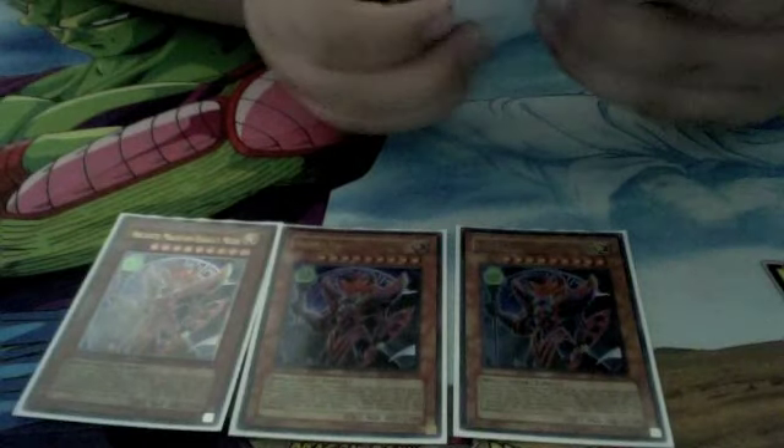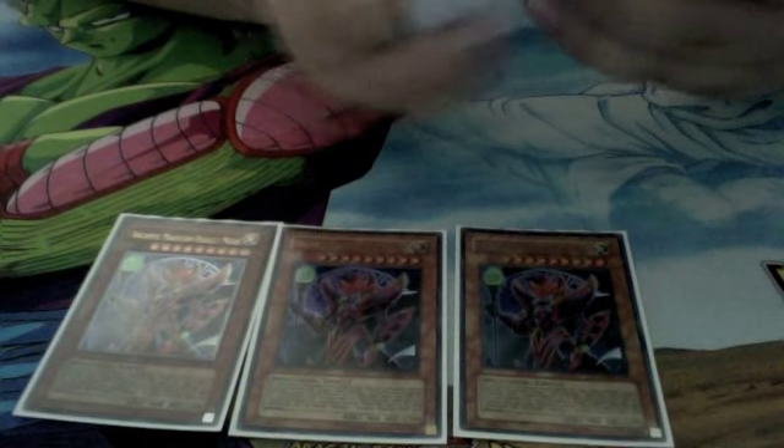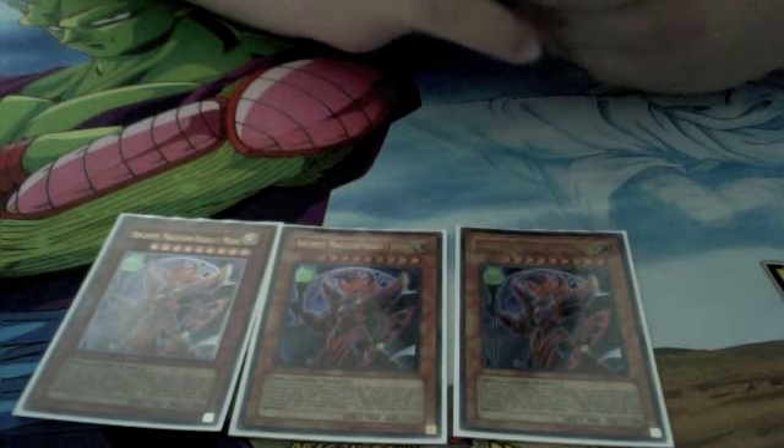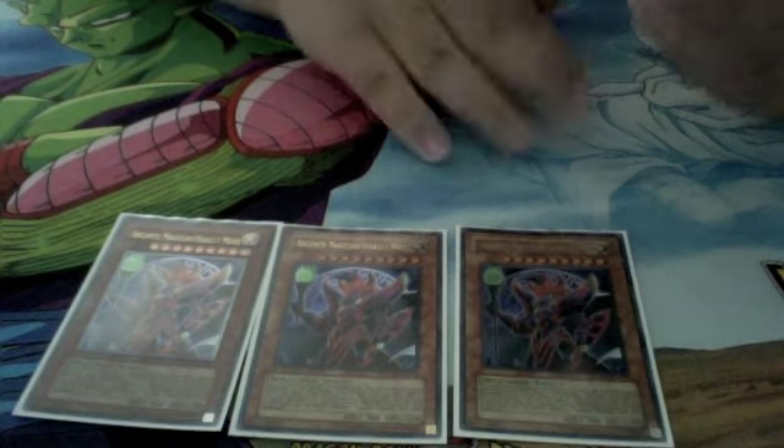First you start off with three Arcanite Magician Assault Modes. It starts off with 900 points when it's special summoned properly. It gains two spell counters, 1000 points for each counter. And you can remove the counters on this card to destroy all cards on the field. One of the better Assault Mode monsters, I would say, second only to Stardust.